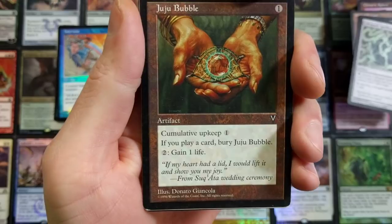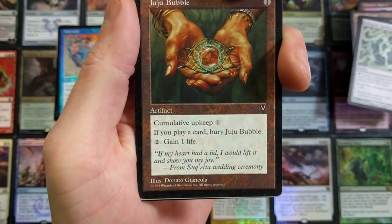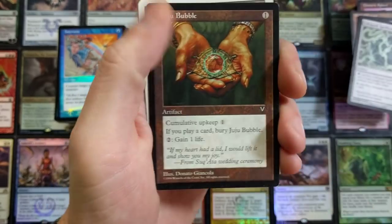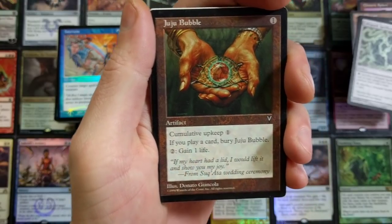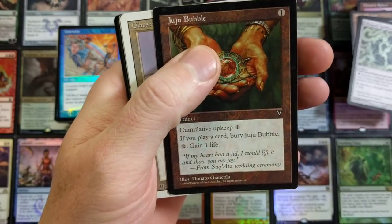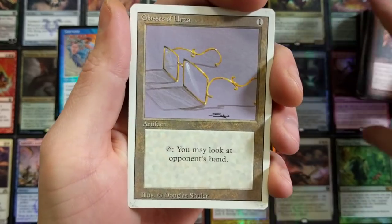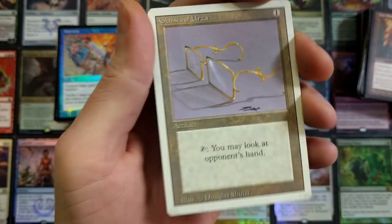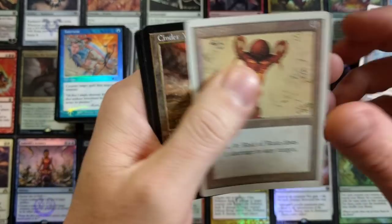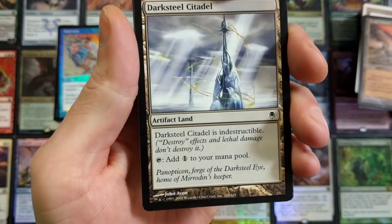I think that's Darksteel — Darksteel Dragon Mask. Look how basic and plain things were back then, everything was simple with the art. Chimeric Sphere, the Barbed Sextant, Necrogen Spellbomb. Life Spark Spellbomb — wow. Juju Bubble — cumulative upkeep one. Cumulative upkeep means every turn you have to pay one more, basically, or you've got to sacrifice it. So if you play it, bury Juju Bubble — two mana, one life. An absolutely terrible card. Glasses of Urza — still waiting on someone to send me some Urza's glasses.